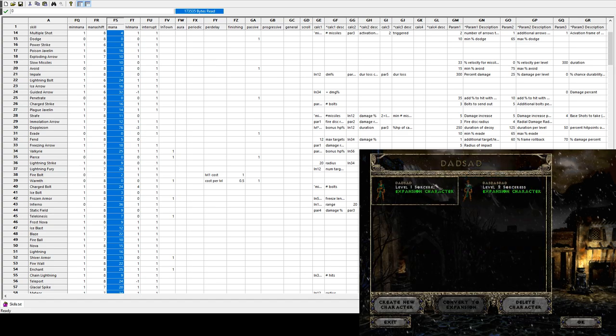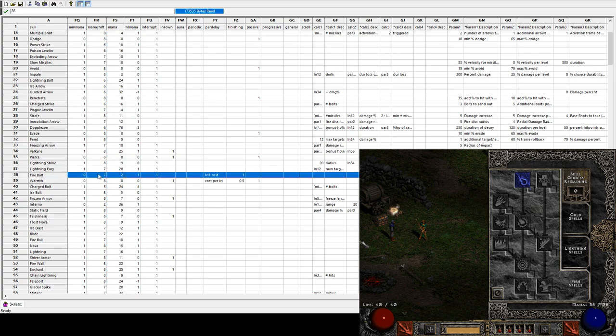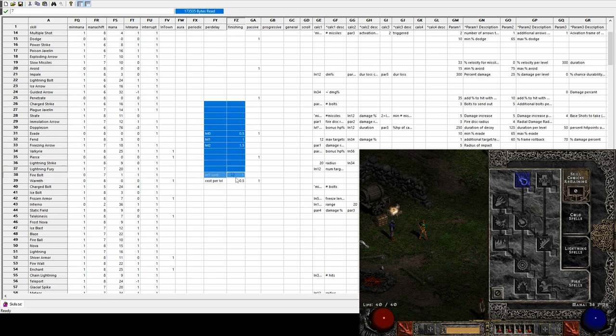When I put one point into it it goes to 1.5 at level one, which is not what we want. Actually we should start at one: at level zero it'll be 0.5, at level one it'll be 1, and at level two it'll be 1.5 — which is perfect, because we're trying to achieve level one cost of 1. So the way to do that is by having both the mana cost and mana per level set to 1 with a mana shift of 7.